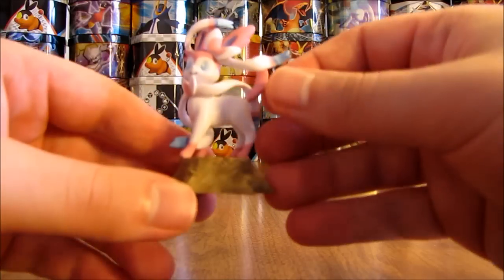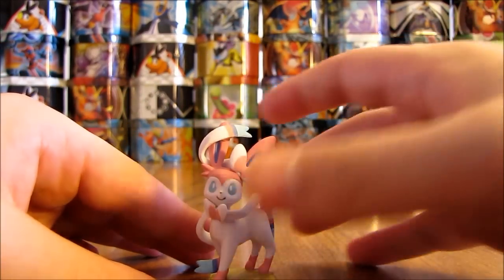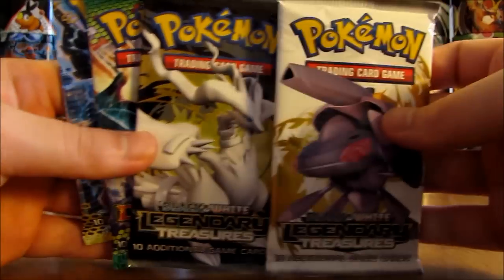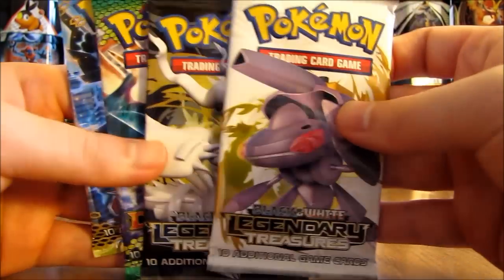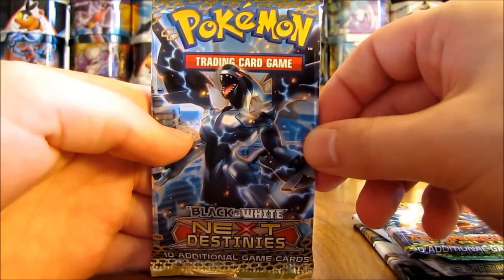Here is the Sylveon figurine — no stand needed, it sits right on the ground. And then the four booster packs on the inside: two Legendary Treasures, a Dragons Exalted, and a Next Destinies.